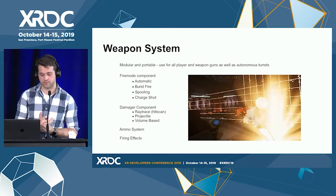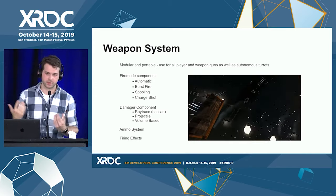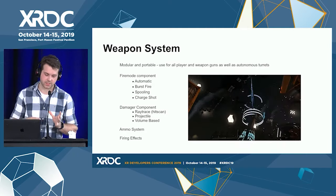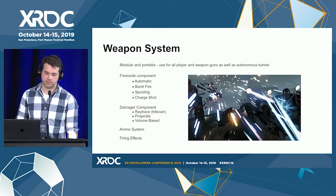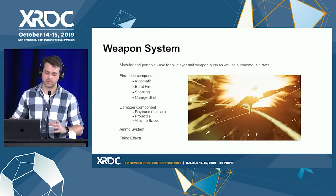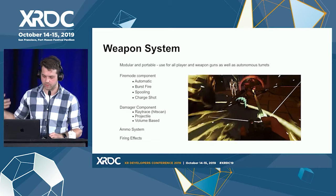The fire mode component talks to our damager component — a base interface that responds to a simple API like 'try damage' and determines how to detect something that can be damaged. Ray trace is a simple hit-scan implementation, but it can be extended for penetrating damage — doing a multi-trace and decreasing damage as it goes through different materials. There's also a projectile implementation that spawns a projectile actor simulated through the world, and a volume-based implementation for things like a flamethrower. There's also a decoupled ammo system and a firing effect system. By breaking it up this way we're able to reuse it for AI, autonomous turrets, and even traps in Sprint Vector.